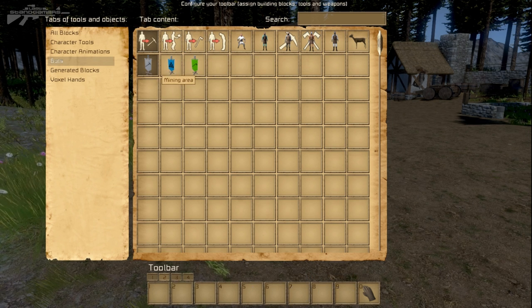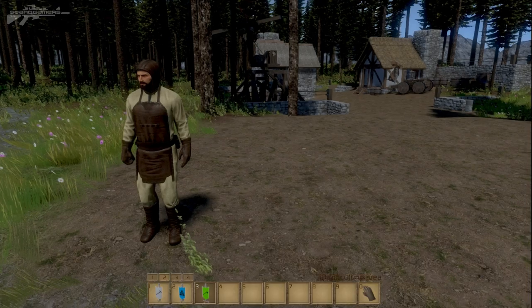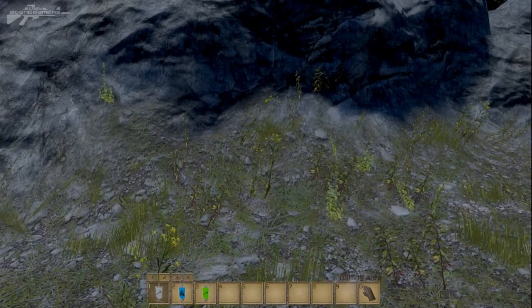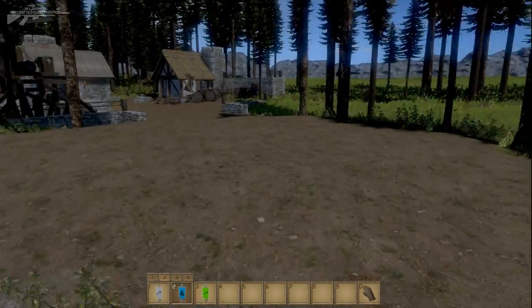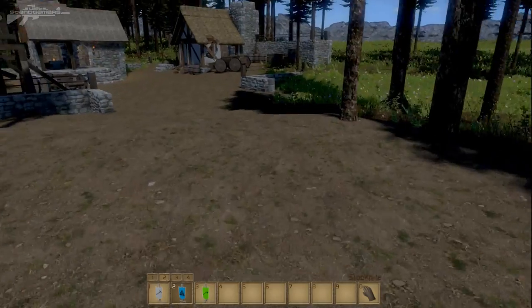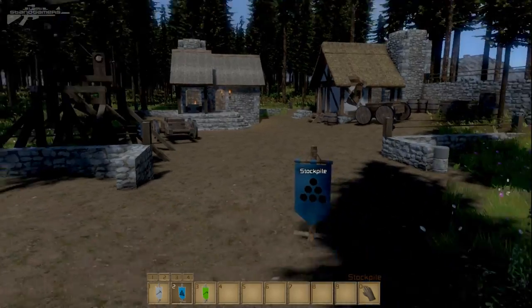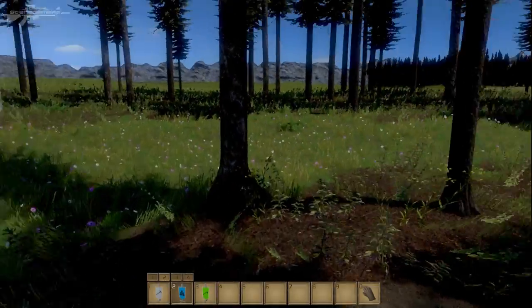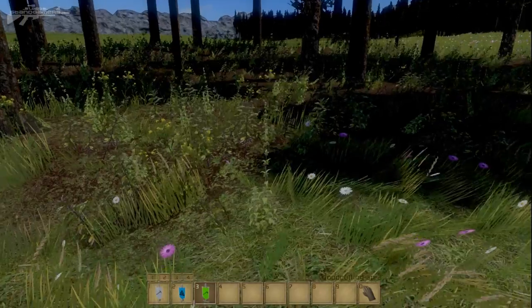We're going to go to toolbar number two and add them. So we have a mining area, a stockpile area, and a wood cutting area. These are exactly what they say on the tin — you simply stick down a marker. We've stuck down a mining area near these rocks, we need to stick down a stockpile area just at the entrance to our little hamlet here, and let's put a wood cutting area over near these trees, safely away from the hamlet.